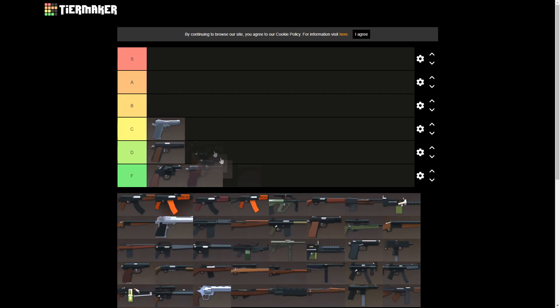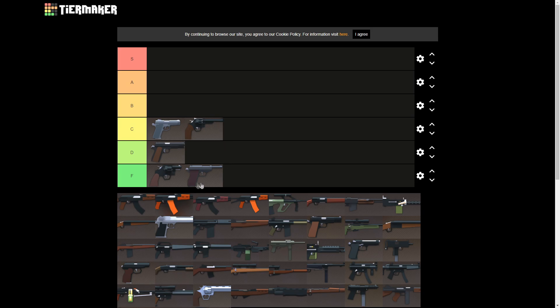Model 29 — we'll put it in C tier. It's actually a really good revolver. It's three shots to the head, might be able to do two shots to the head and then one body shot actually. But honestly, it's only six shots in the mag and the range isn't that great. C tier I think is deserving.